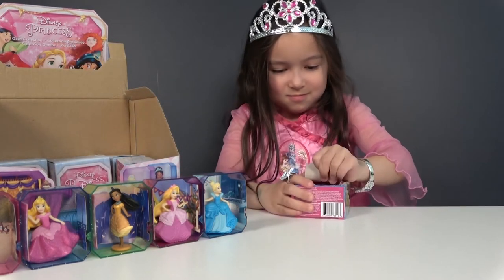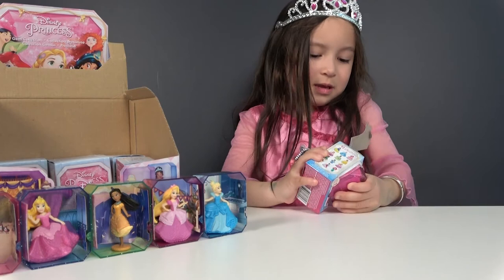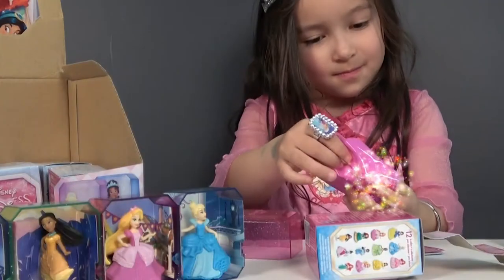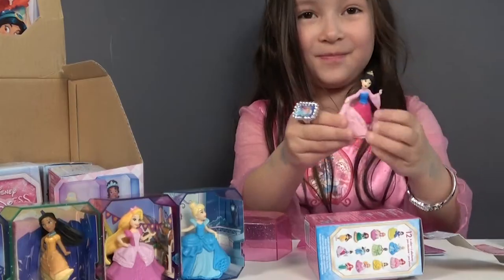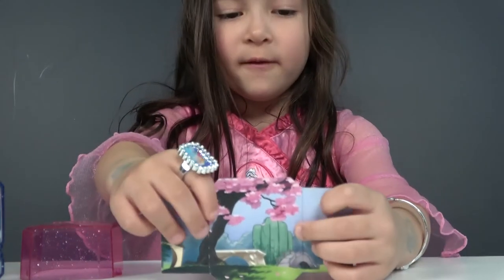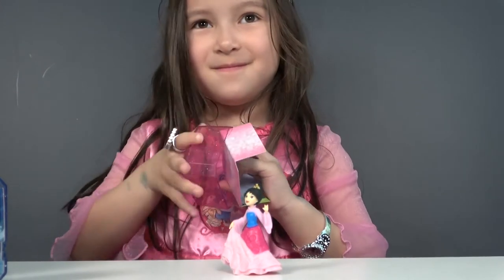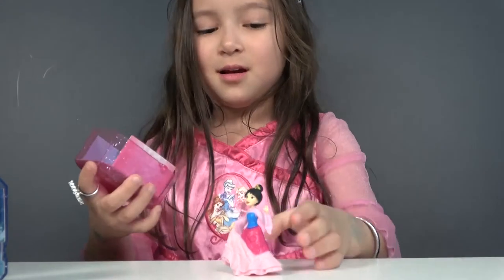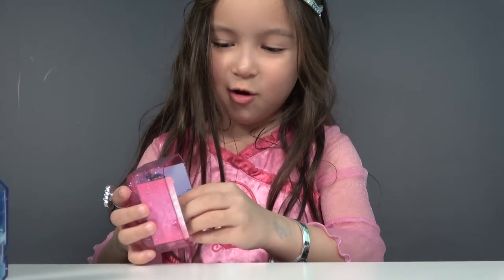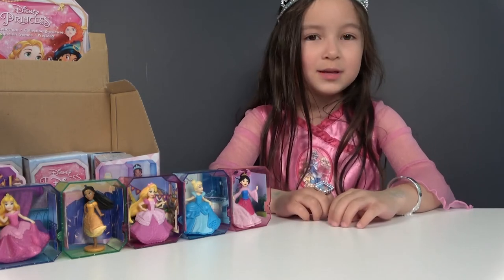Now let's open it and take it out. Here's the blind bag. It's Mulan! Now let's check her background — it's a beautiful Chinese garden. Now let's put it in the box. It's upside down — now let's put it not upside down. Now let's put her inside. Now she's ready. Now let's see if we can find Merida.